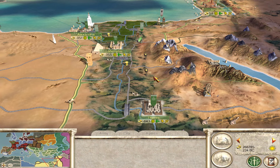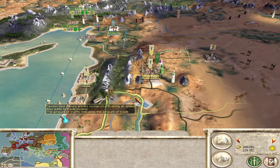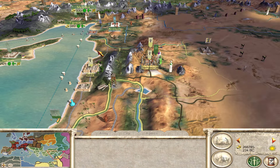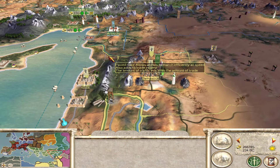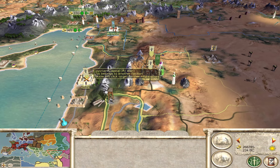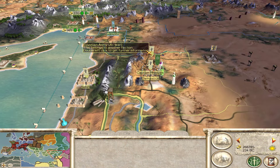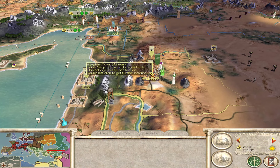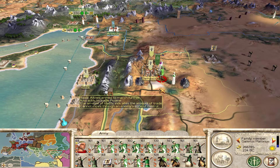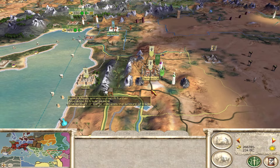Welcome back everybody. In our last episode we had just taken Thebes and Jerusalem and we set siege to Damascus. We're going to try to take Sidon as well. We had a major battle over here with Egypt. We had to lift our siege off of Sidon to fight the enemy that was coming from behind. And they managed to escape and retreat into the city. And then we've got another stack over here that we want to take out before I siege Damascus — I'm really hoping that when I return they attack me, but it's kind of unlikely with my large stack over here.